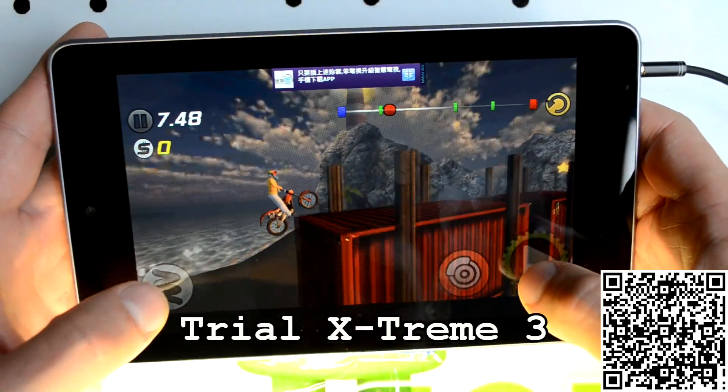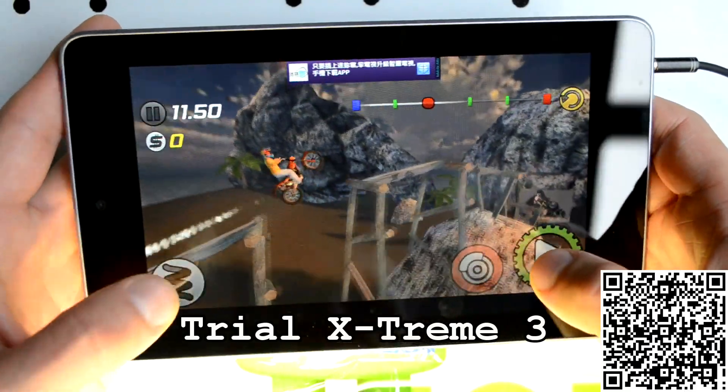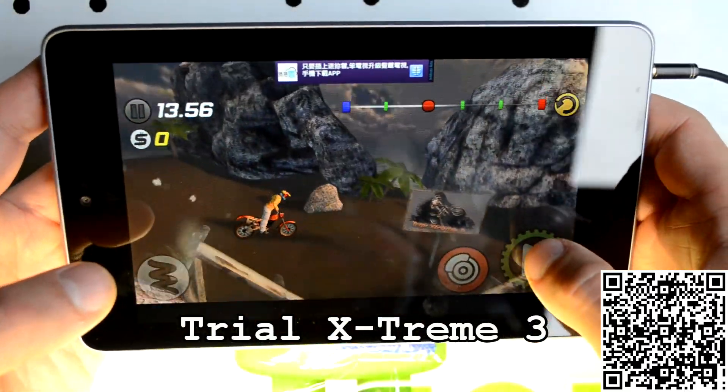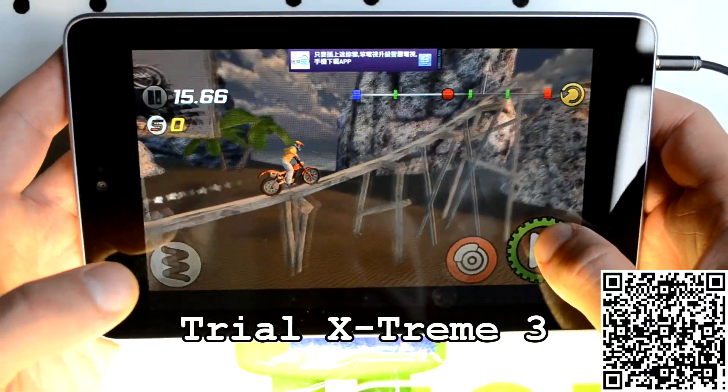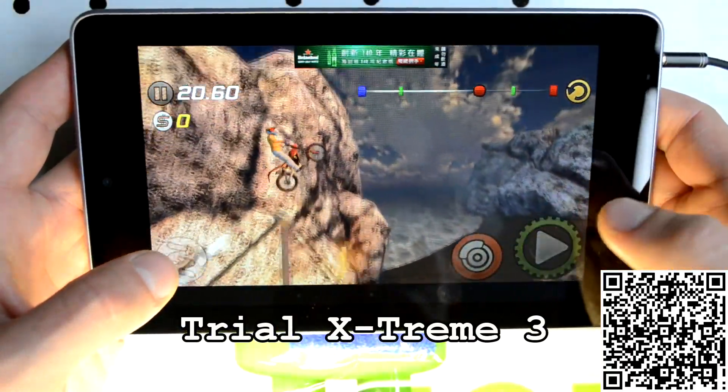In this one you actually have to move the phone or your tablet in order to tilt the bike back or forward. With the right finger you accelerate, and with the left one you do jumps.